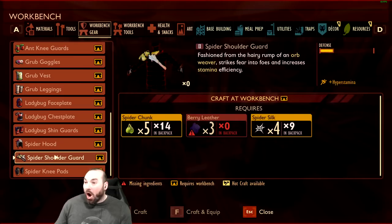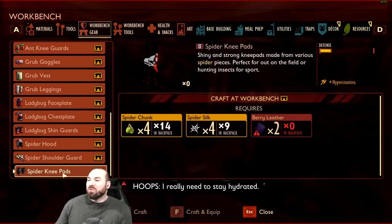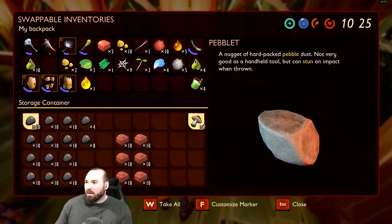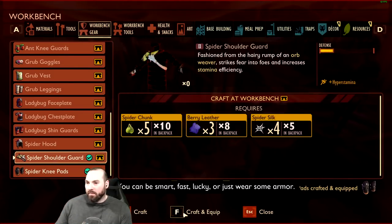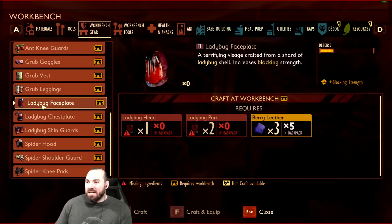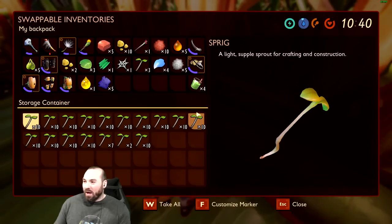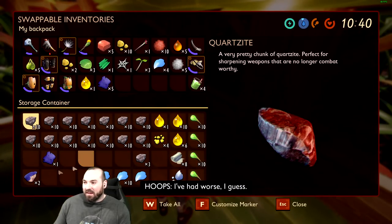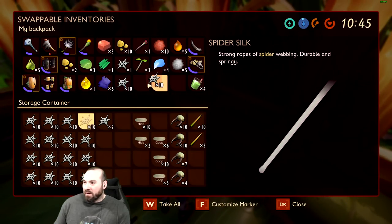Let's check: workbench, tools — insect bow! I knew it — you made two insect bows and they require spider fangs. Our armor dreams! I can use one to make a dagger though. We need two for the hood. So we want aphid slips? Actually, screw the aphid slips — I'm gonna make spider chunks. Do you want aphid slips or spider armor? Spider armor — the stamina bonus is better. Then we need shoulder guard and knee pads. We'll make ladybug helmets because the spider helmets are the only ones that need fangs.